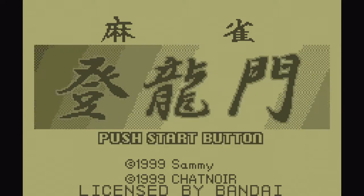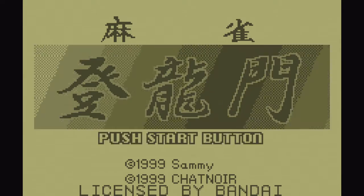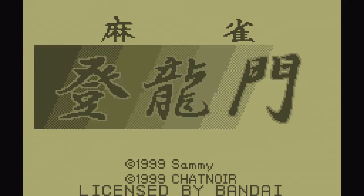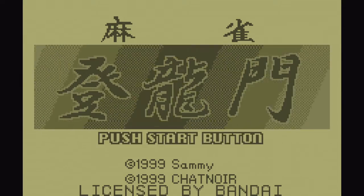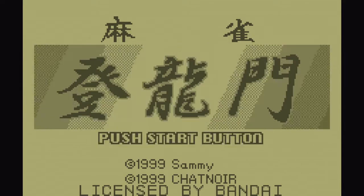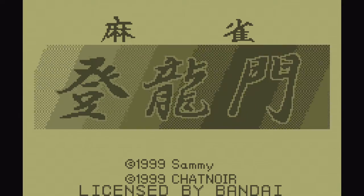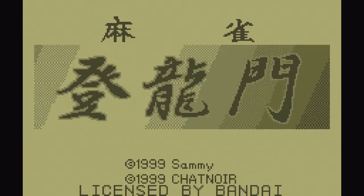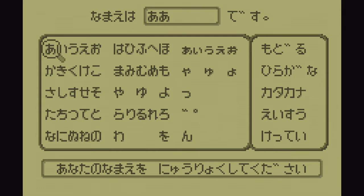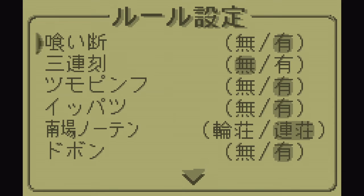Hey guys, welcome back to another episode of Wonder Swan Game History. This time we're playing Mahjong Tōryūmon, released on March 11th, 1999. If you enjoy this video, please leave a like and subscribe — it helps my channel. I'll admit, if you've watched any of my other mahjong videos in the past, I don't understand mahjong. I just play it for a few minutes to show you how the game plays.